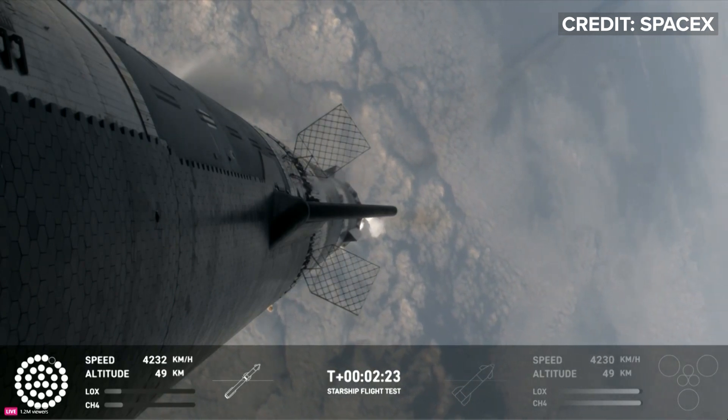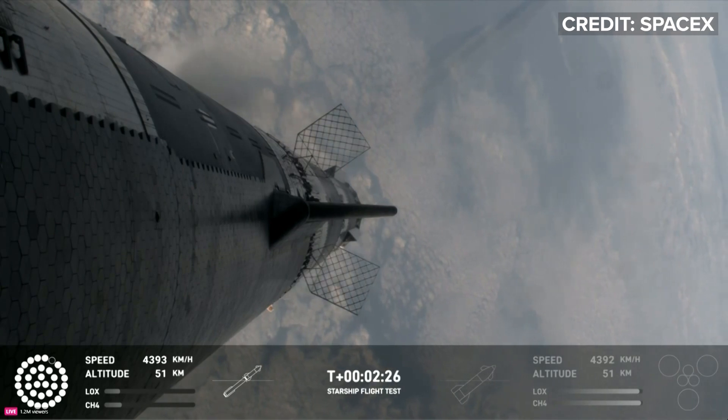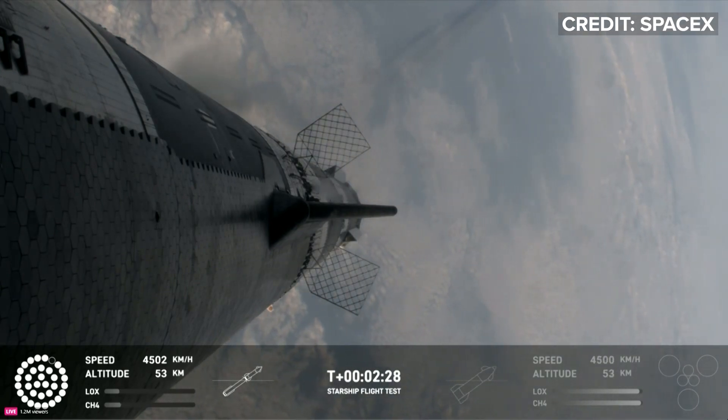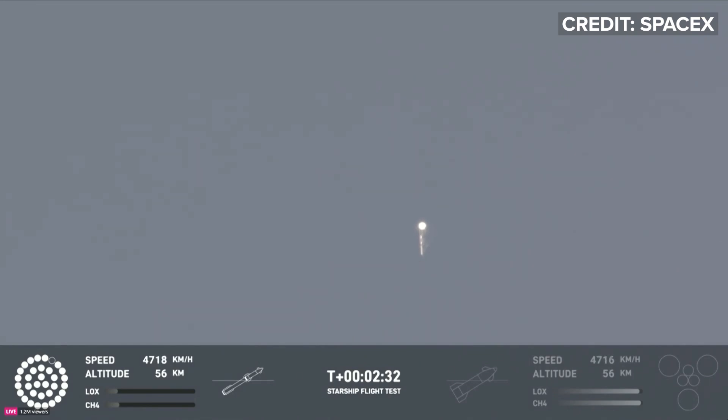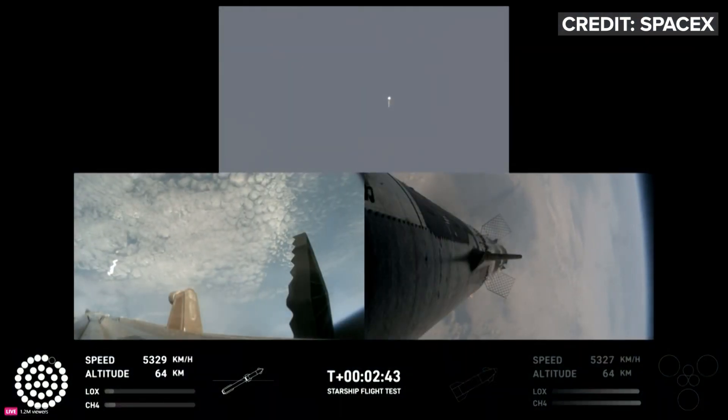As of right now, still looking like 32 out of 33 Raptors lit on the booster. We'll start to see those stagger down — they're going to turn off in banks, so you'll see the lights on the bottom-left screen of the active engines start to turn off in different groups, and you'll see those three center ones remain lit.